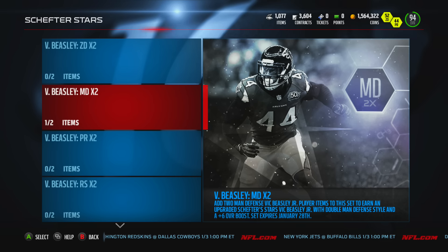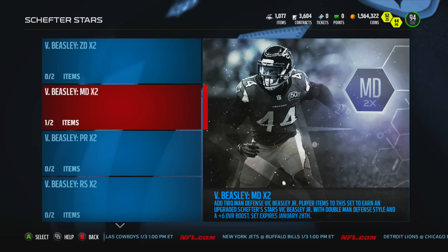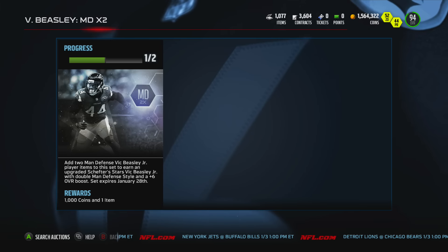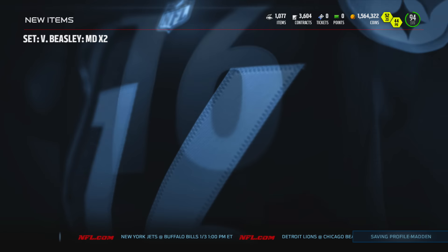What's going on everybody? Today we got ourselves another Schefter Star, and this time it is Vic Beasley, their number one draft pick this year, the rookie. We're gonna go ahead and add ourselves a man defense. Here he is - right end Vic Beasley Jr., everybody. Let's take a look at his card and see what his stats are like.